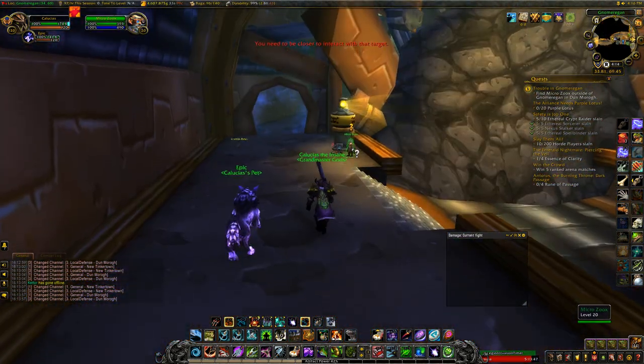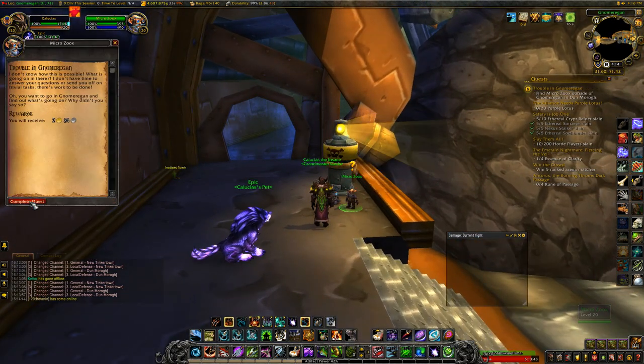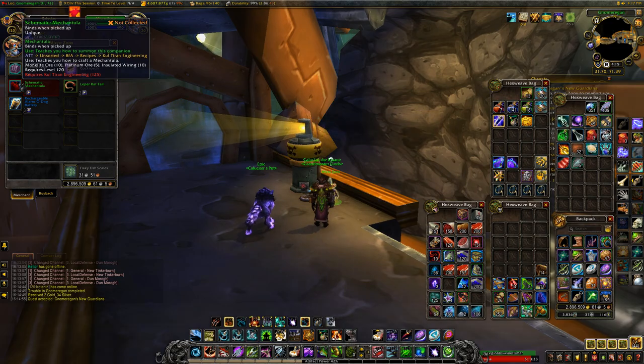First, you want to enter the Gnomeregan area and you'll come across the NPC Micro Zoo X, who allows you to queue for this pet battle dungeon and sells you pet battle items with currency that you can only get from this pet battle dungeon.